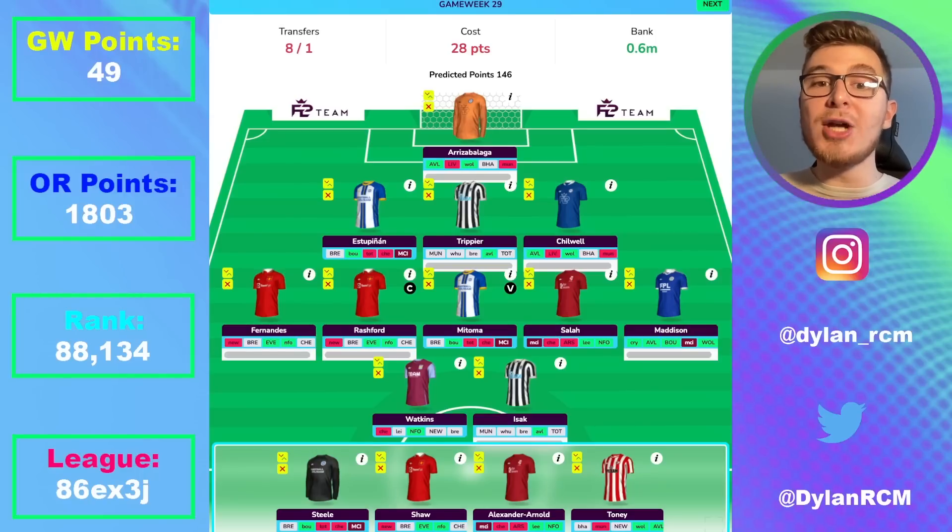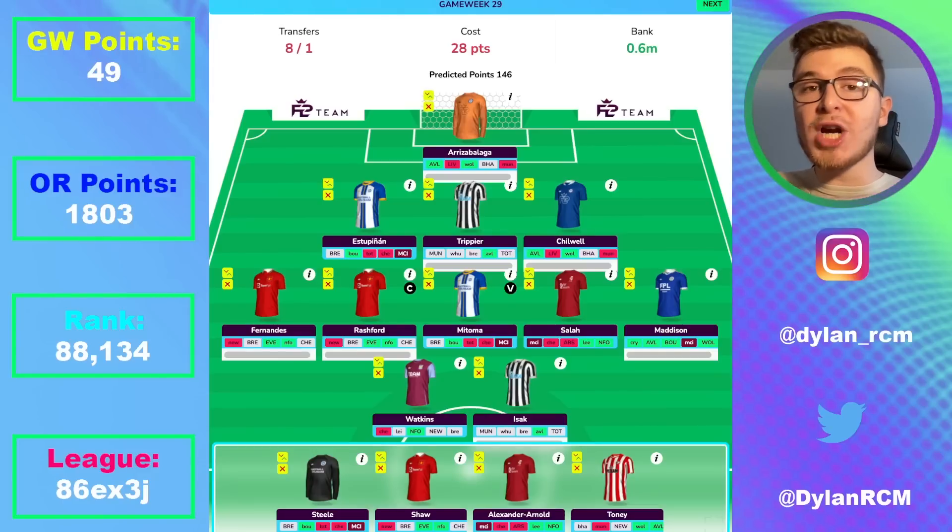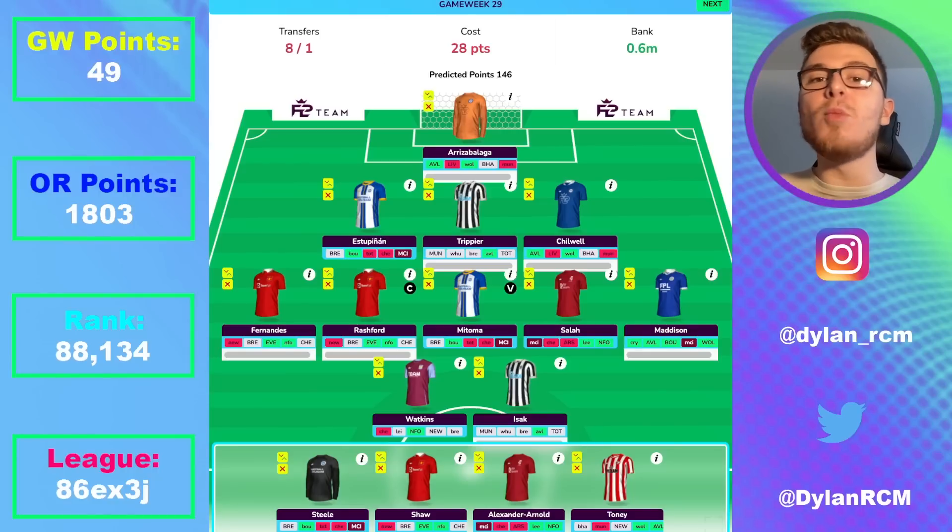Let me know your thoughts down in the comment section — what would you change, who are you going to captain, and which players are you looking to bring in to maximize your bench boost? According to fpl.team, the predicted points is 146, which is extremely high — even higher than what I have on my current bench boost squad. I have a few players like Ben Mee, for example, and I don't have Salah, Bruno Fernandez, and Maddison all at the same time. I'm not going to take massive hits to disassemble my squad to build this ideal bench boost team — I don't think that's necessary. But I still think this team is quite achievable, especially for those that wildcarded around gameweek 26 or 27. And if you are playing the wildcard this week, be sure to check out my best wildcard team video.